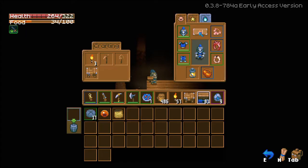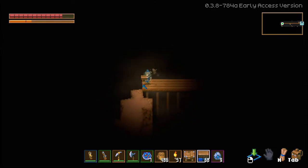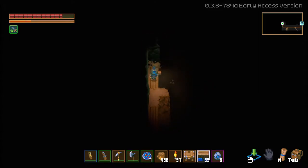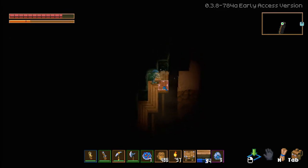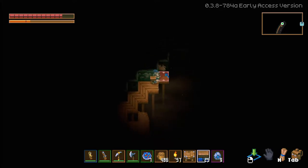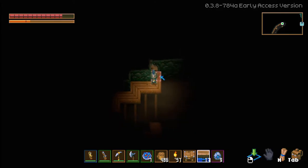I notice we have a new thing right here — Soul of Asius, or Asios — who knows how to pronounce it. We've reached a new biome — green wall. That's pretty interesting. I'm curious, I want to find an opening, and I kind of wonder if there's any new ores.